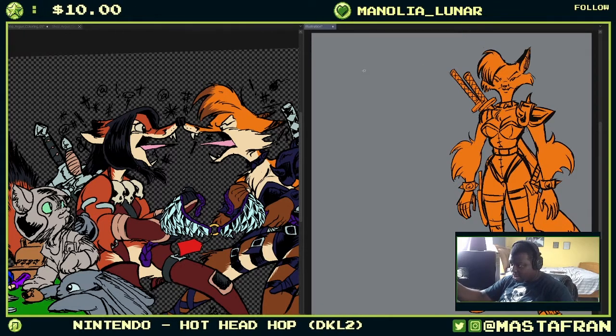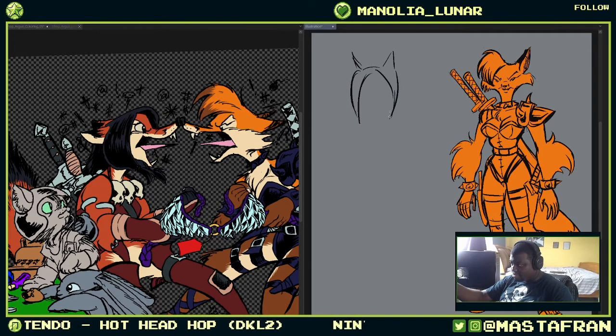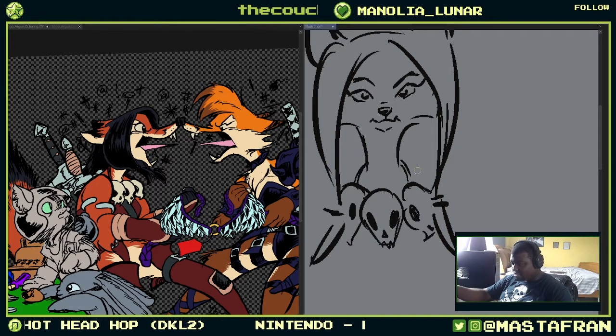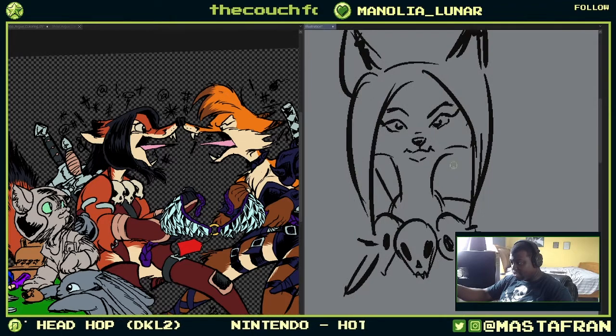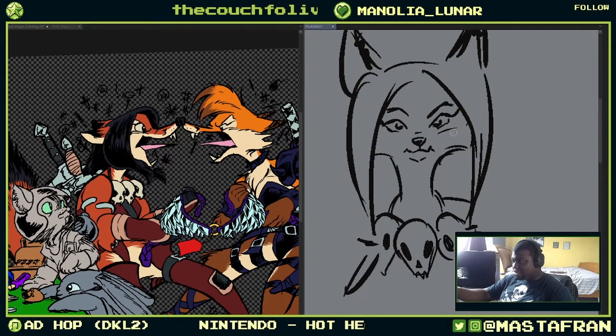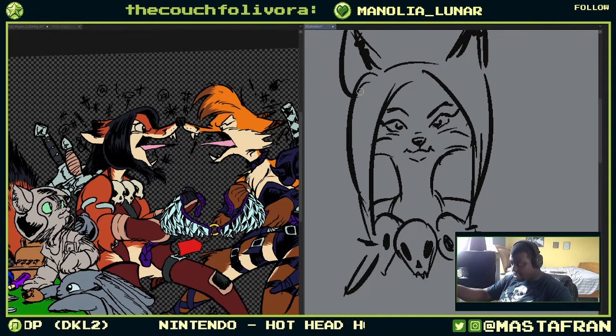Let's draw the other fox to kind of get that there. I think the main thing I did with this fox is she has little pigtails. They're probably more like miniature skulls — I think I gave her skulls because Dawson has skulls. That was the beginning and the end of it.